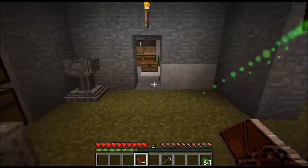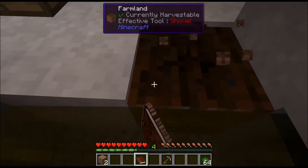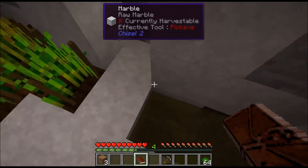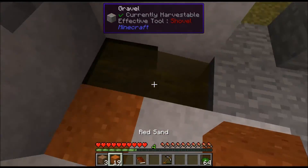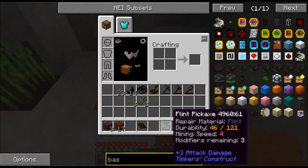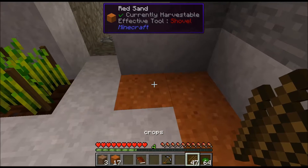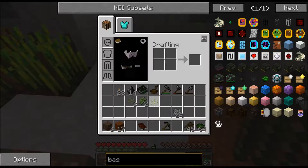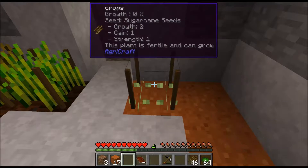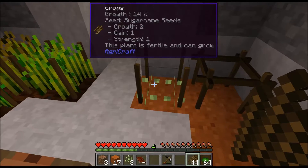We have to remove the farmland here and replant, or put down sand because they only grow on sand. We are going to place one seed here and we are going to place the best seed which has two in growth. We are going to place that there and mutate it so that grass will spread over to that one.